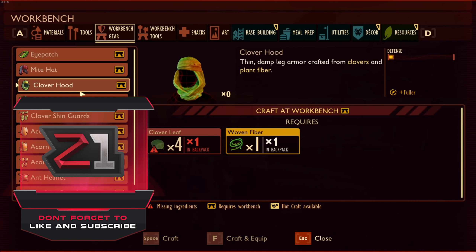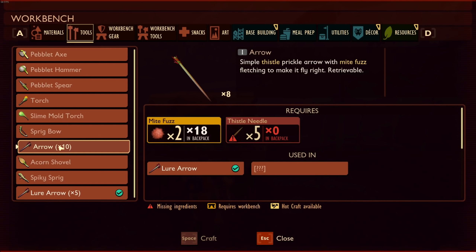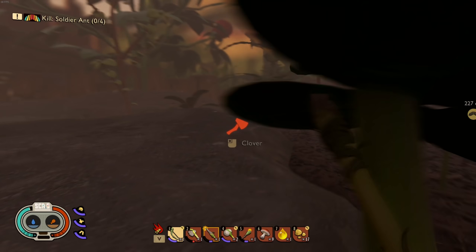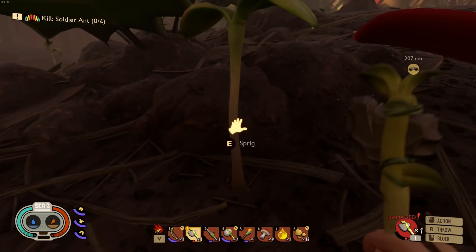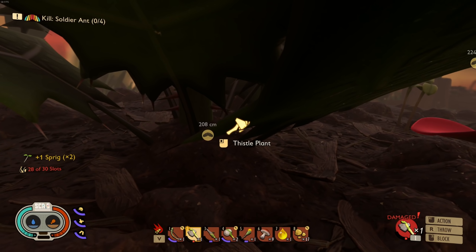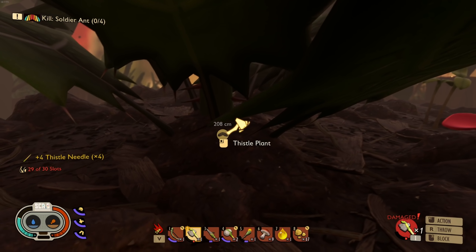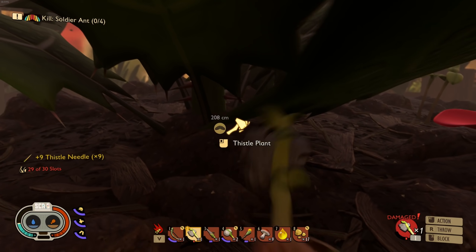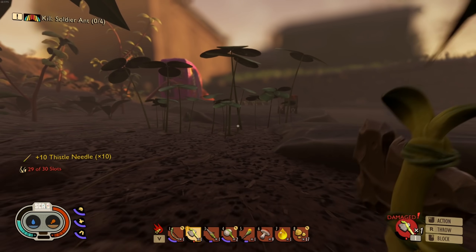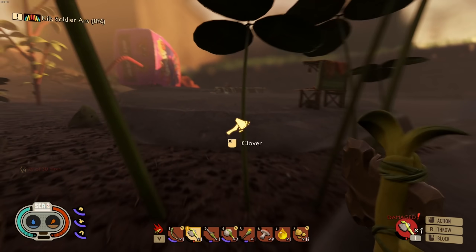We already have the acorn goods on, but I need to make more arrows. We have a bunch of mite fuzz but I need more thistle needles, which are collected right here — super easy. I don't have the axe tier two yet, so I'm not sure how we unlock that. My inventory is super full again — geez louise. Let's drop some stuff off at our storage.